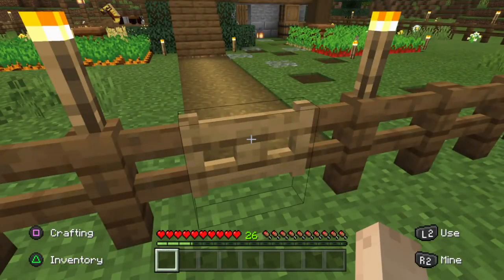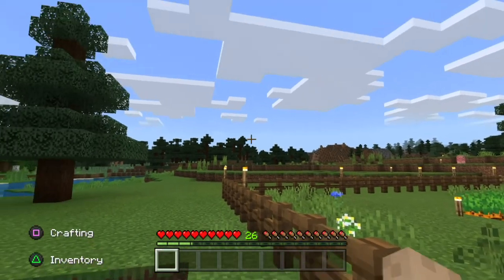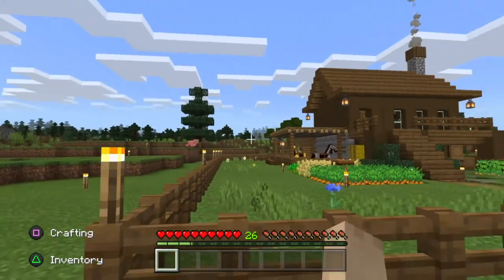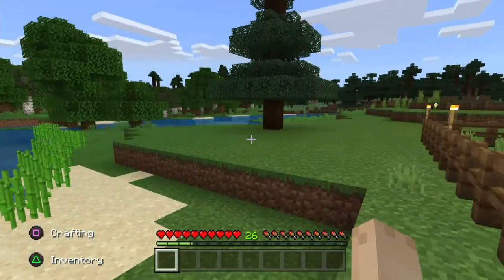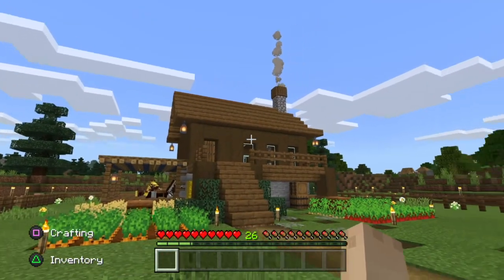Here you can see the lovely front entrance with a nice fence that I've put around to keep mobs out. As you can probably guess, I had to place the game in peaceful mode — I don't need a creeper blowing up all of the stuff that I worked so hard to build. I say 'we' because, again, this isn't my build. This comes from someone else, a YouTuber called ZayPixel.